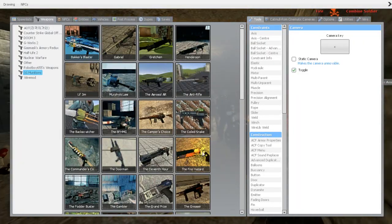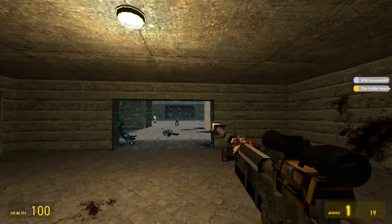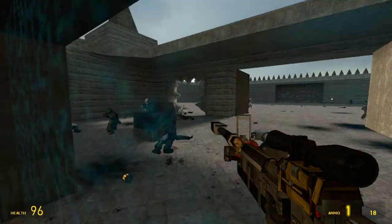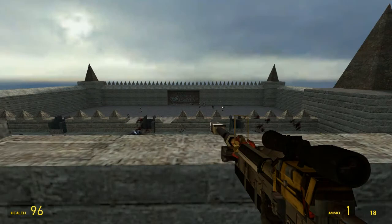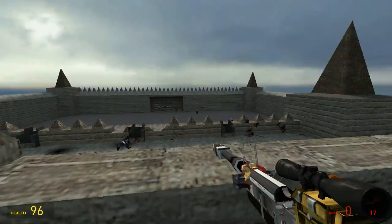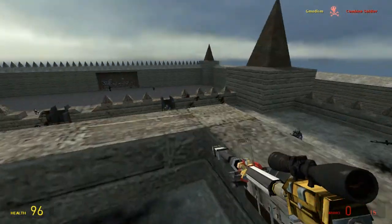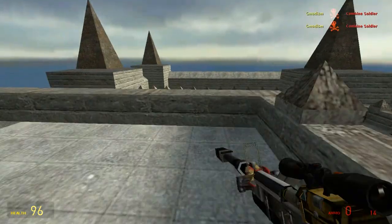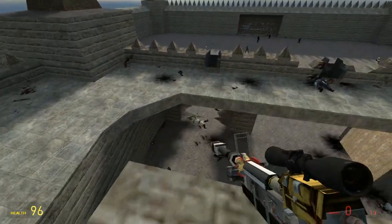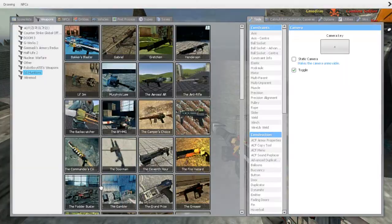Moving on we have the Fodder Buster. The Fodder Buster is a sniper rifle thing, except it launches a missile. Looking at this standing target - the damage, does it explode in the air? It seems to explode in the air after a bit, so it's useless as a sniper maybe. This one is kind of cool because I haven't seen this type of gun very much. Interesting, bit overpowered maybe.